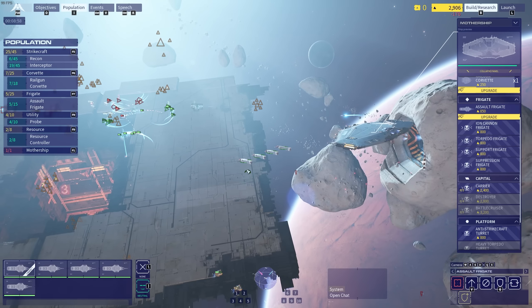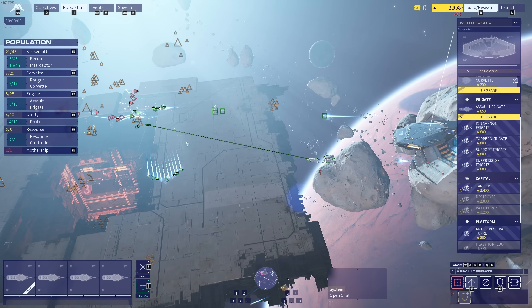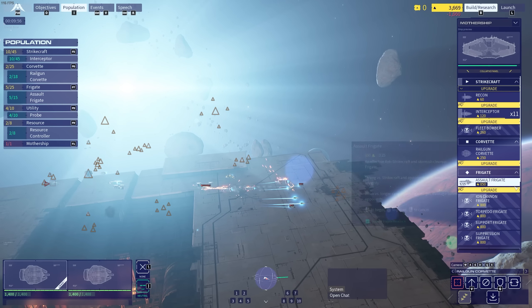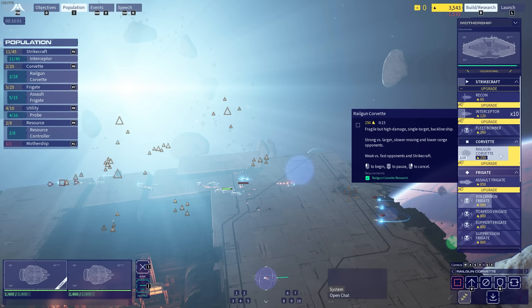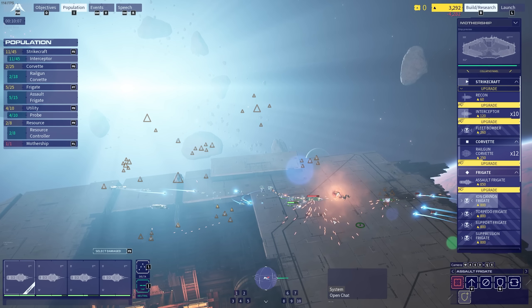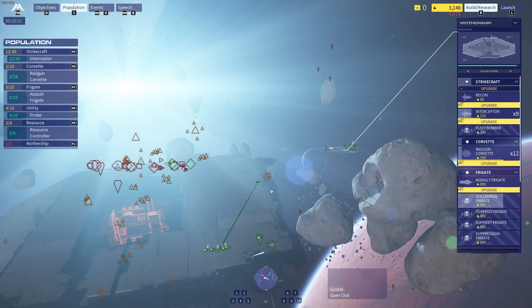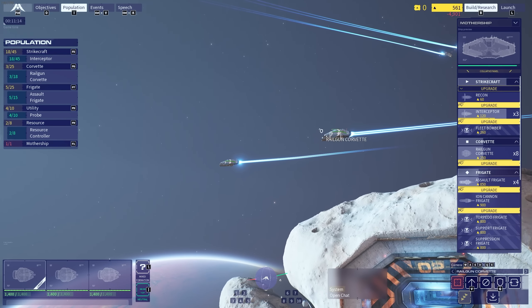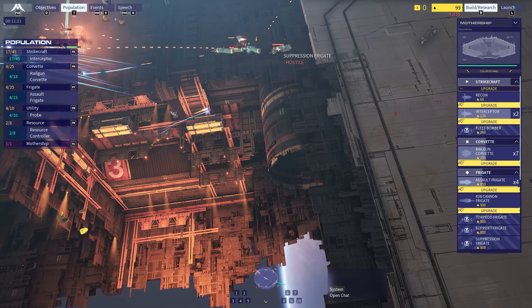So the railway Corvettes — can we intercept here? I need the assault Corvettes to move forward too. I need the other frigates to move forward as well to engage. At the same time, our railway Corvettes have taken a beating too, probably because they're singling them out. So in that case, we need some more of those railway Corvettes — we'll make another 10. Our frigates are exposed right now and they've got a bunch of Corvettes as well. I feel like we're spending our money at the moment, so we need to be building more because it feels like they're overwhelming me.